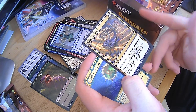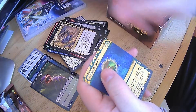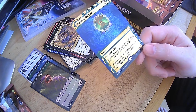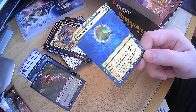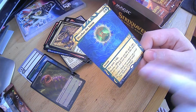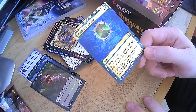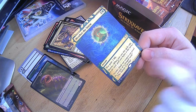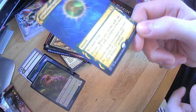Vanishing Verse — exile target monocolored permanent. Very nice. Weather the Storm — when you cast a spell, copy it for each spell cast before this turn, and you gain three life. Imagine casting four spells and then you cast this — that happens five times, you just gained fifteen life. Really good card.